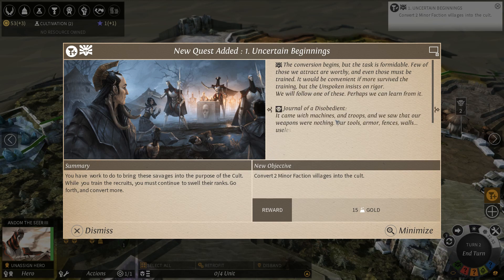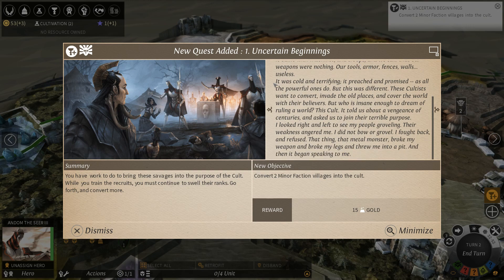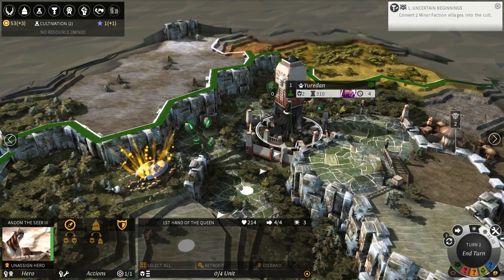Conversion begins, but the task is formidable. Few of those we attract are worthy, and even those must be trained. It would be convenient if more survived the training, but the Unspoken insists on rigor. We will follow one of these — perhaps we can learn from it. It came with machines and troops, and we saw that our weapons were nothing. Our tools, armor, fences, walls — useless. It was cold and terrifying. It preached and promised, as all the powerful ones do. But this was different. These cultists wanted to convert, invade the old places, and cover the world with their believers. But who is insane enough to dream of ruling a world? This cult. It told us about a vengeance of centuries and asked us to join their terrible purpose. I looked right and left to see my people groveling. Their weakness angered me. I did not bow or grovel — I fought back and refused. That metal monster broke my weapon, broke my legs, and threw me into a pit. And then it began speaking to me. Convert two minor faction villages into the cult.